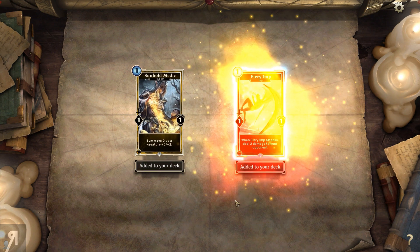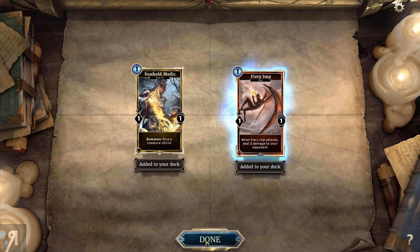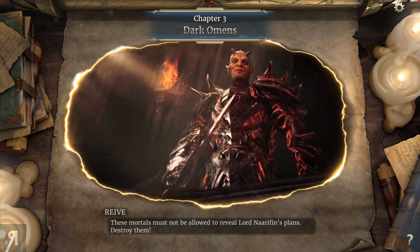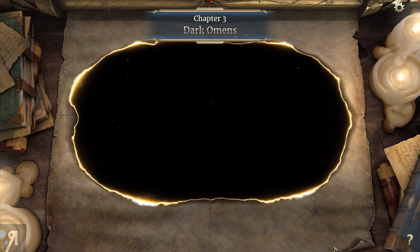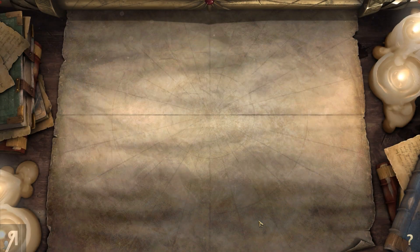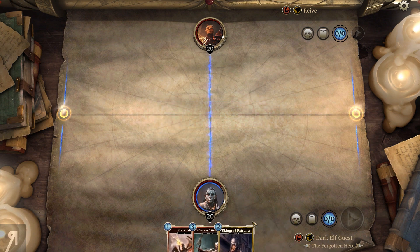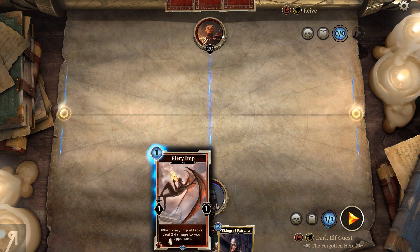This is free to play as well, so you don't actually have to buy it - I think they use microtransactions. That medic could come in handy. There's a bit of a loose story here which I appreciate - it gives a little bit of background and substance to what you're doing instead of just fighting nameless enemies. We have 20 HP now; I believe the maximum is 30 in Elder Scrolls Legends. And yes, I do know about magicka - we've been using it.